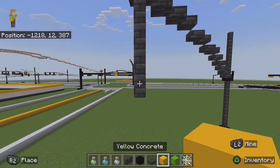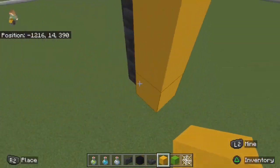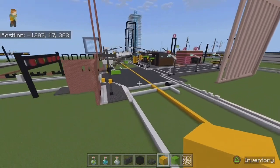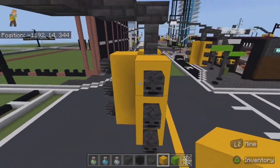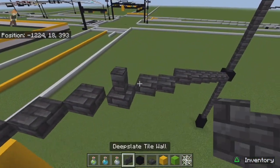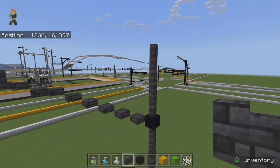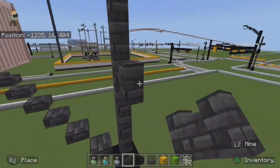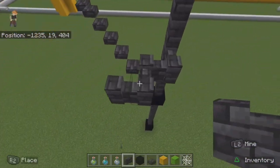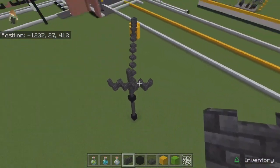Put four of these down and put your stoplight right there in the middle. I was using these at first but I'm starting to upgrade my traffic lights with just colors. You want to put that right there, and then do that — one, two, three, four.